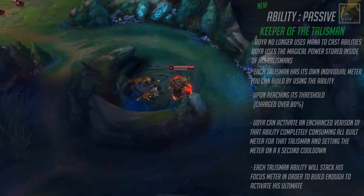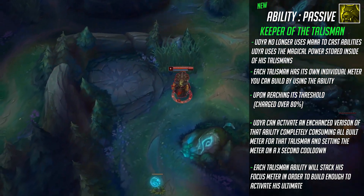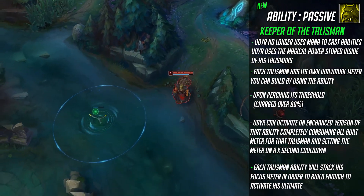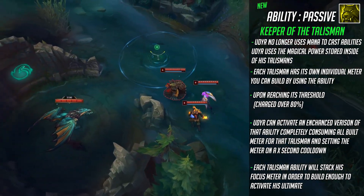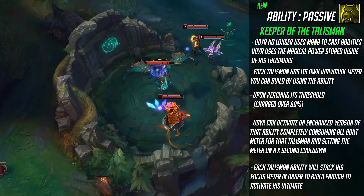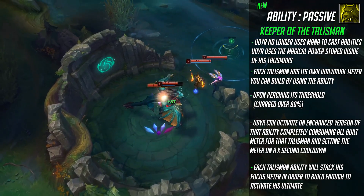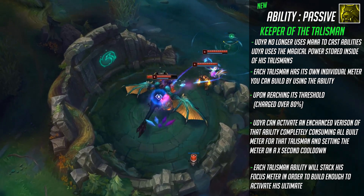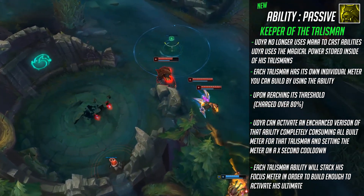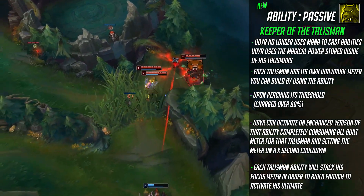We will start with Udyr's new passive known as Keeper of the Talisman. Udyr no longer uses mana to cast abilities — he uses his magical power instead, stored within each of his talismans which are wrapped around his neck. Each talisman has its own individual meter you can build by using the ability. Upon reaching its threshold, which will be about 80 or higher, Udyr can activate an enhanced version of that ability, completely consuming all built meter for that talisman and setting the meter on a cooldown. Each talisman also stacks its own focus meter in order to build enough focus for his ultimate to be used.